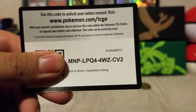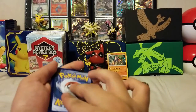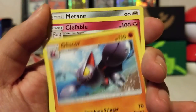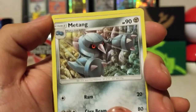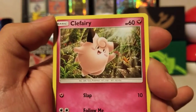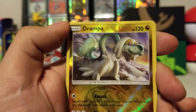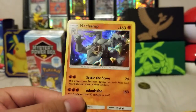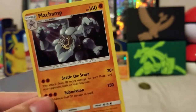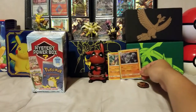Here's the code. It has a Thunder energy. So we got a Glyscor, a Clefable, Metang, Castform, Tentacool, Clefairy, Litwick, Gligar, a reverse is a Drampa, and on the end a Hollow Machamp. That's cool, I didn't know that was in this set. I don't usually open up Guardians Rising — that's pretty cool.